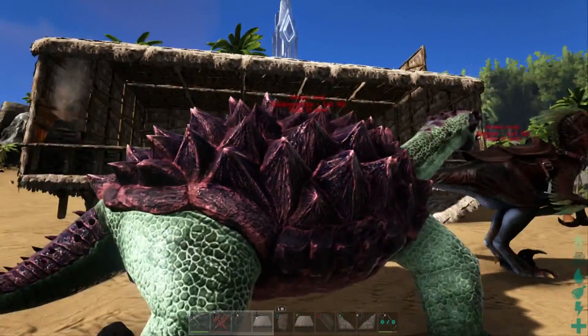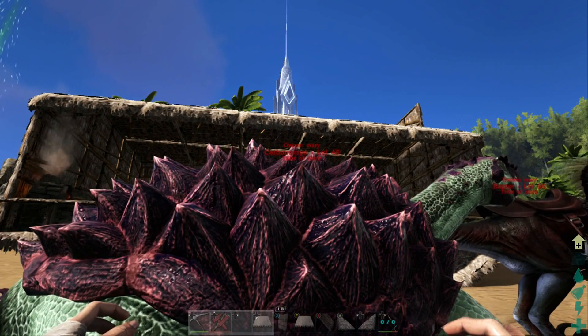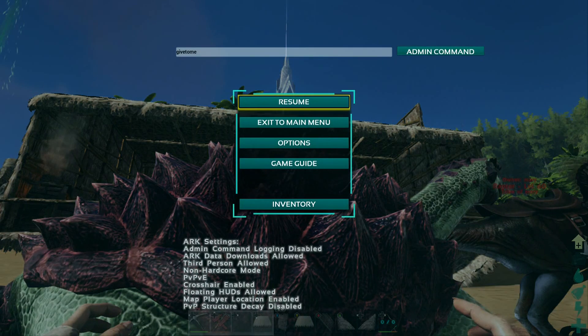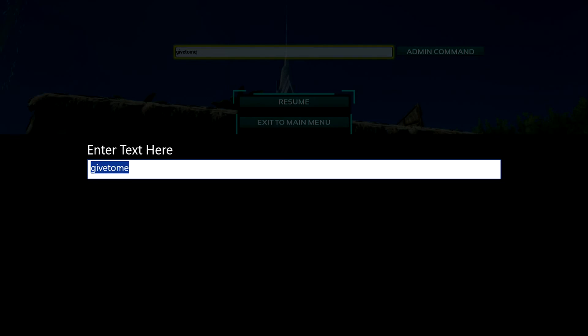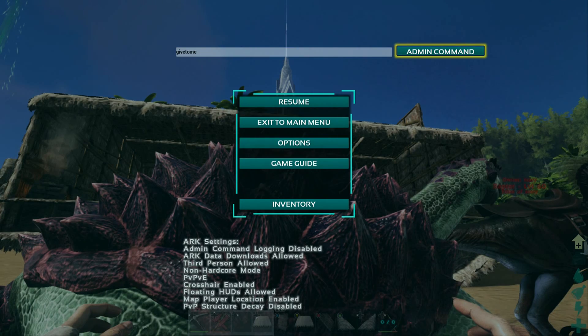What you're going to want to do is make sure that you can see the owner and the type of species of dino it is, or whatever it is you're looking at. Up here in the bar, you want to type in 'givetome' — all one word — and then go ahead and administer that admin command.